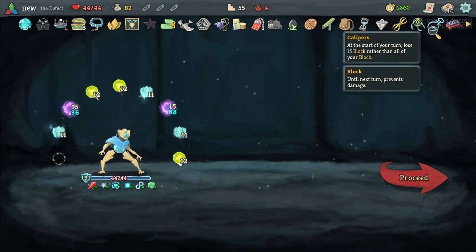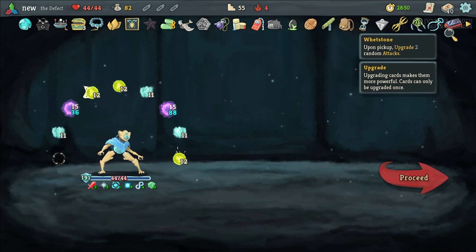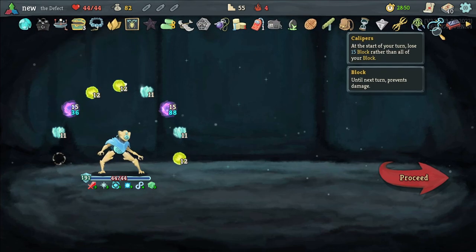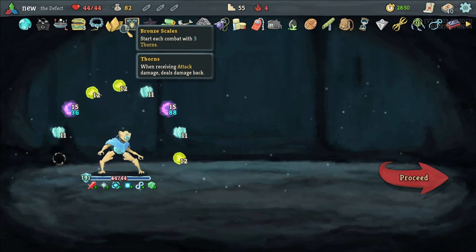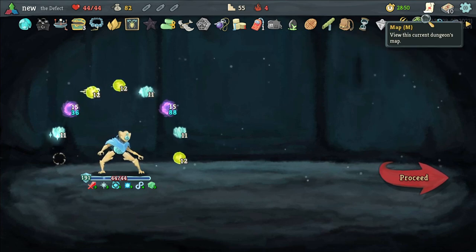There we go — Ascension 4. Definitely Preserved Insect and Black Star let us take all of these relics. And ultimately it was Calipers that won it — but without Black Star we wouldn't have gotten Calipers, because I don't think that was the first choice. So that was fantastic. We had a really, really thick deck.